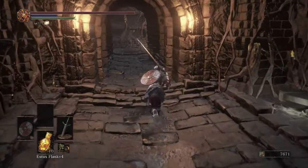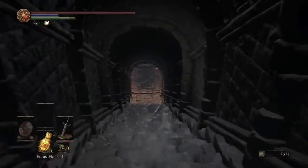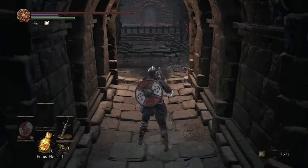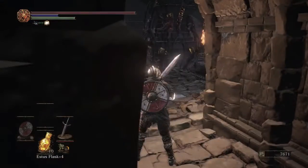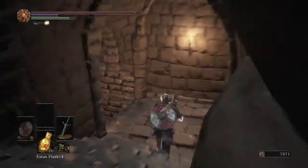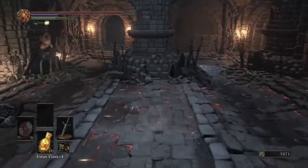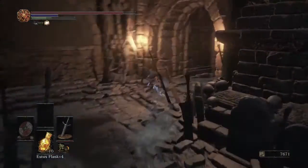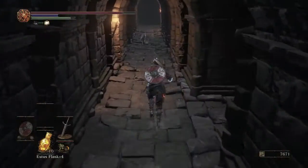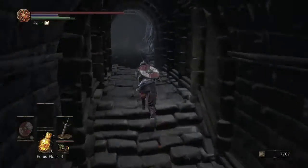We're going back to where that giant rat was to grab some items, but this is really a run back to reach the progression route that lets you go up and turn the ballista off in the smoldering lake. Just come right here and sprint for the stairs — you'll probably take a fireball to the back, but if you move fast enough you can usually avoid most of them. Kill this rat, then come into this room and kill three more rats.